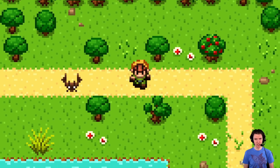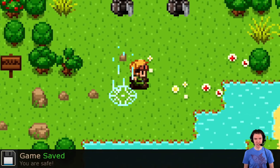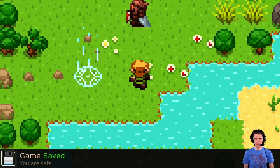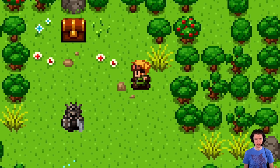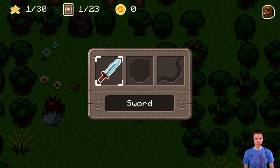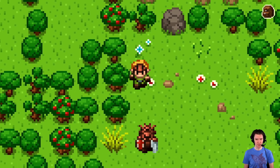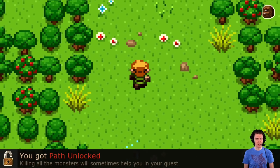Now I'm just wandering around. I can't swing in any direction though. Oh, but I can go over here now. Game saved. You got inventory — it does not pause the game though. They just moved into place and then they stopped moving. I have a sword, obviously. See if I can stab this guy to death. You got path unlocked — killing all the monsters will sometimes help you in your quest. You got overworld! Exploring the world is always nice, but beware of random encounters.